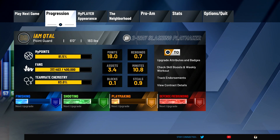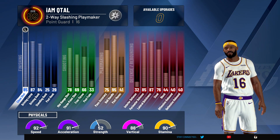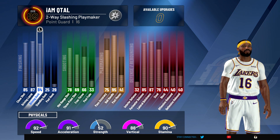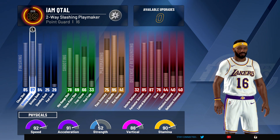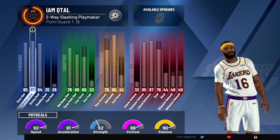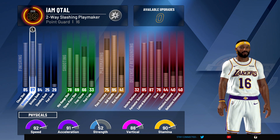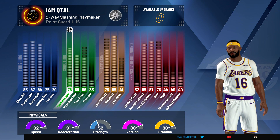I know he's short, but speed kills in this one — it's actually relevant to have a shorter player and you do see real benefits from it this year. Let's check out the stats: 95 ball handling, driving layup 87, driving dunk 84, mid-range 79, three-point 69 — I ain't really trying to shoot. Perimeter defense 85, lateral quickness 87.